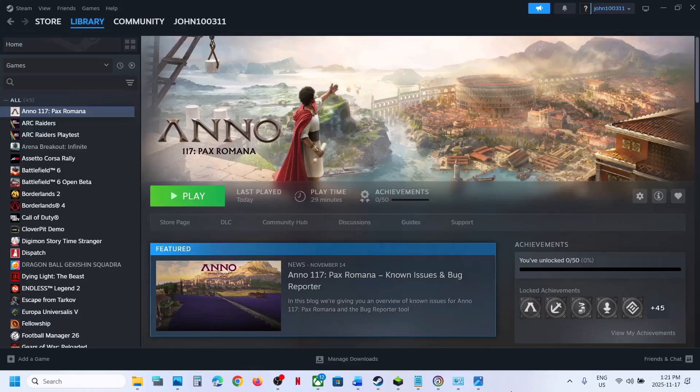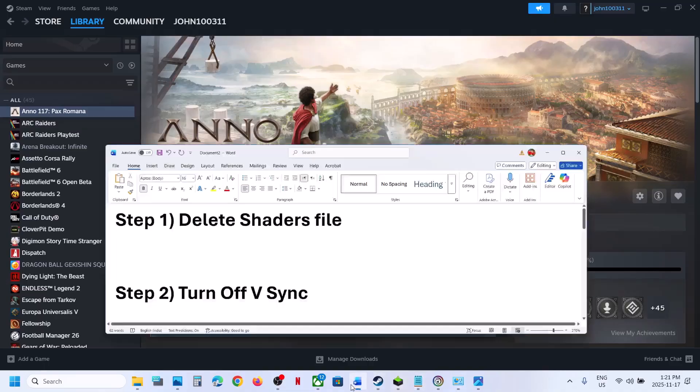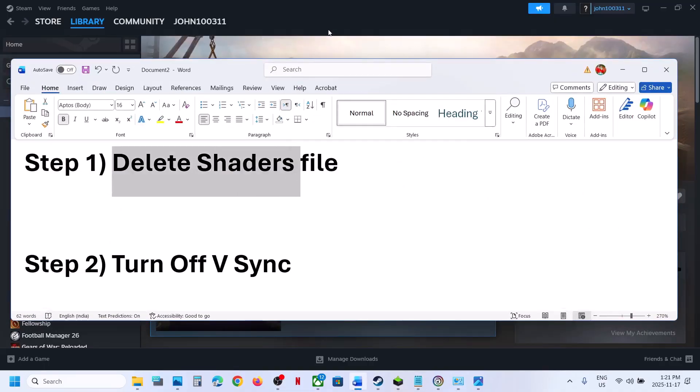Hello guys, welcome to my channel. Today in this video I'm going to show you how to fix the flickering issue with a game on your Windows computer. The first step is to delete the shaders file.